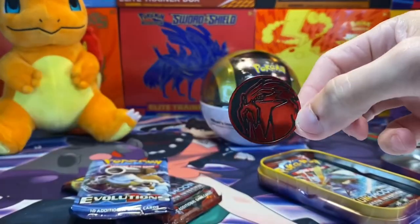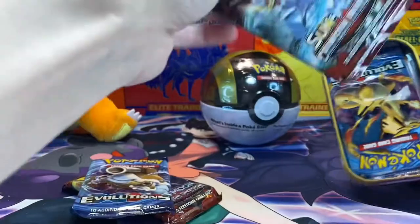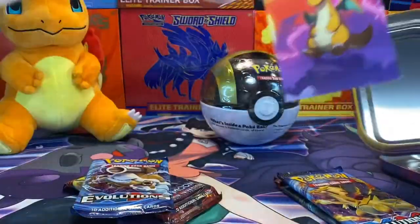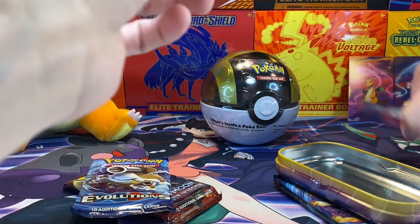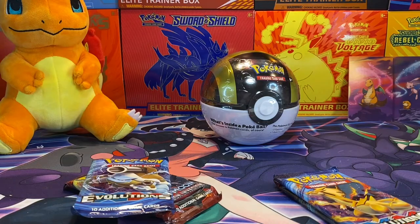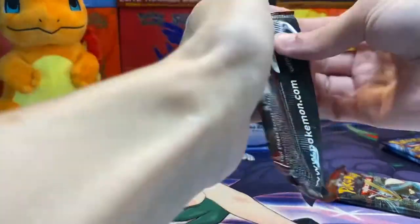Another Entei coin. I wonder if it's going to be kind of the same - Crimson Invasion, Evolutions. The Evolutions makes up for the Crimson Invasion. Got the Dragonite. We will go ahead and open up the two Crimson Invasion packs.